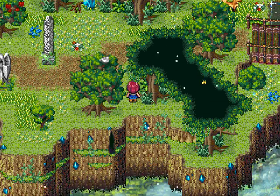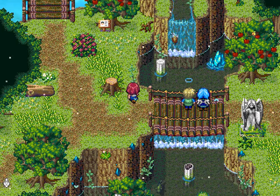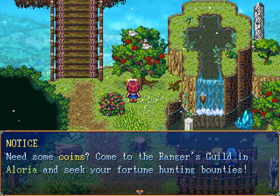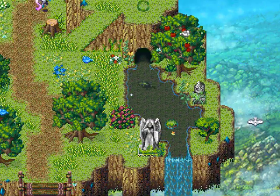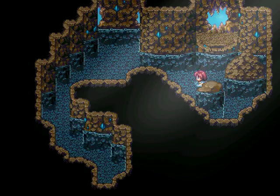It uses ice magic too - so I guess the Mooncat has a lot of magic. I thought that was just another crystal. So the map is basically almost like a dungeon to some extent. Need some coins? Come to the Rager's Guild in Elluria and seek your fortune hunting bounties. Yeah, I've already been there but I can't do much about it yet. Oh, there's something twinkling over here - just an herb. Well, it was good to know where we can find stuff and that these caves are not useless.